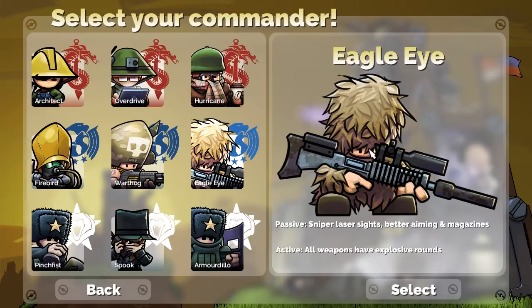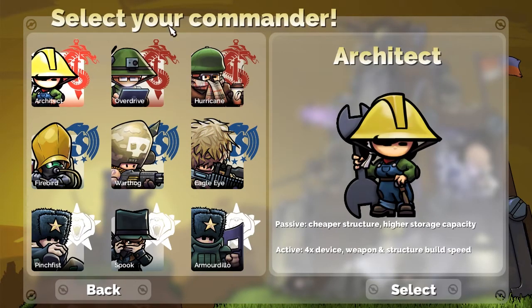These are the different commanders. The ones we already know are Architect, where of course you get cheaper structures, higher storage capacity, and four times device, weapon, and structure build speed. Very nice to get things going very quickly. She's good for that.